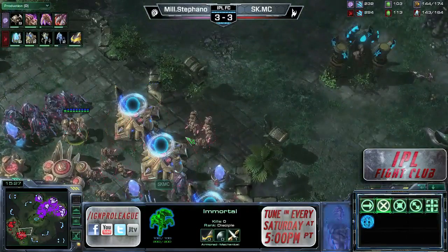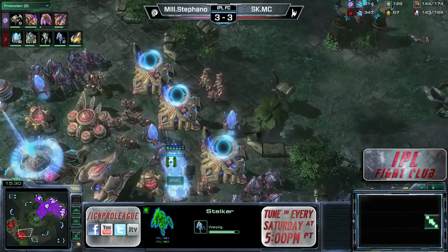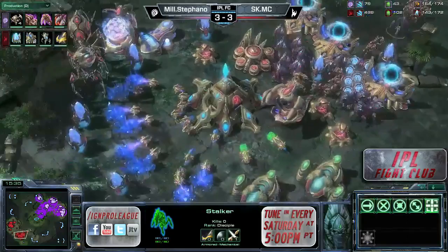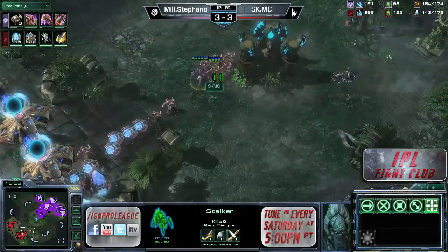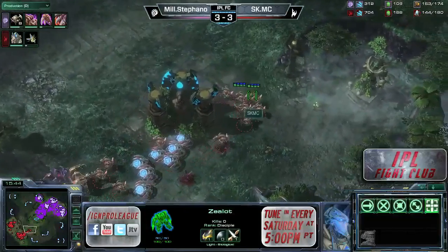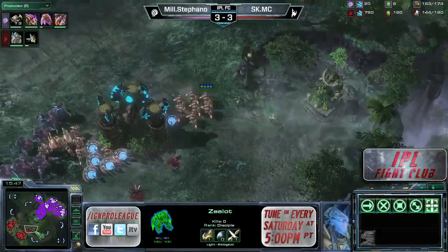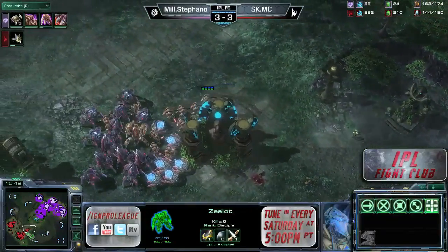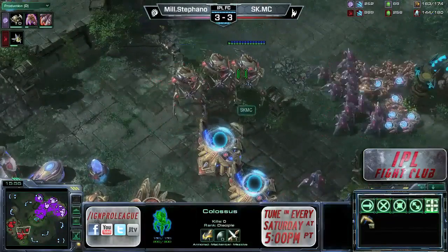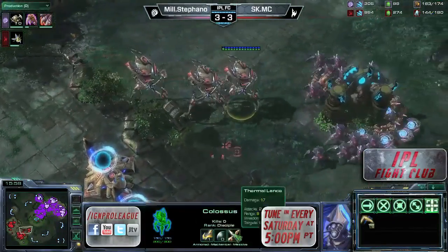I don't even know if those zerglings got far enough up the ramp to see that immortal. He's not really responding any differently than you'd normally expect — just making a lot of roaches and getting upgrades. Okay, now he knows a push is coming. Where are the colossi for MC? They're finally trying to trudge their way out. Stefano does not have a lot to deal with this. This could be pretty deadly for our Zerg player.